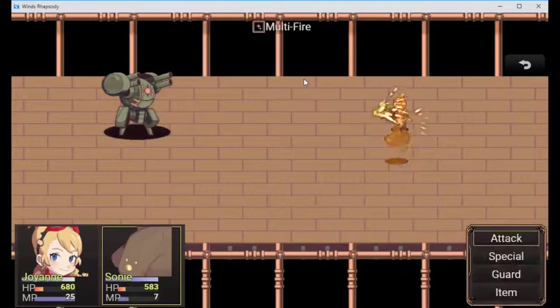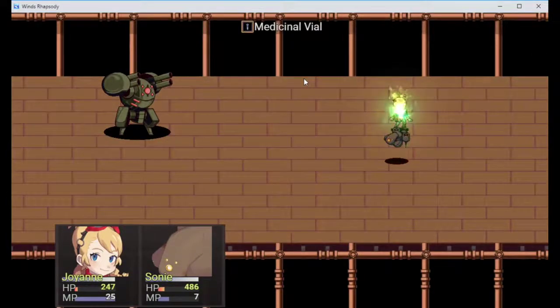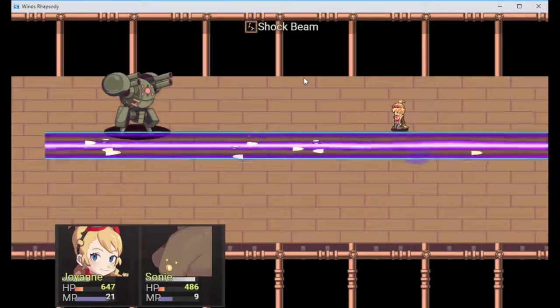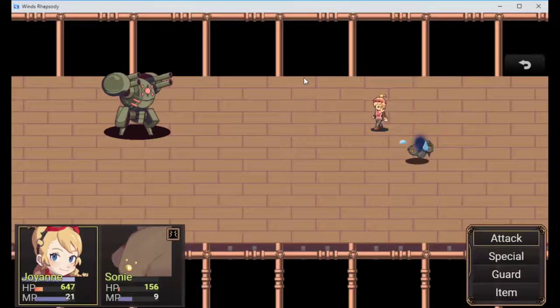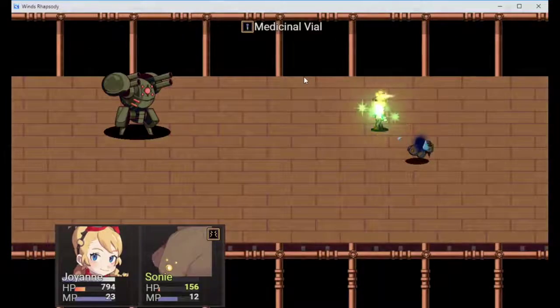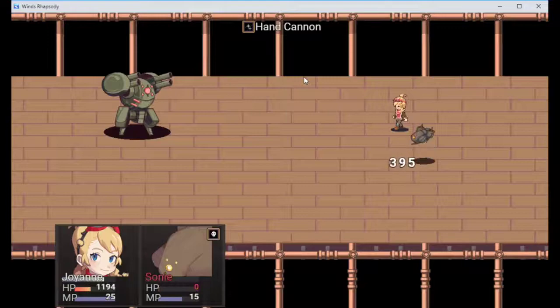I'm just gonna keep her alive - she has enough mana to revive him if he dies too. Plus she's a damage dealer so that's the play. I can't believe how tanky this man is though. It does keep me on the edge of my seat to use my abilities as fast as possible so he doesn't get extra hits off - that's something about this gameplay mechanic.